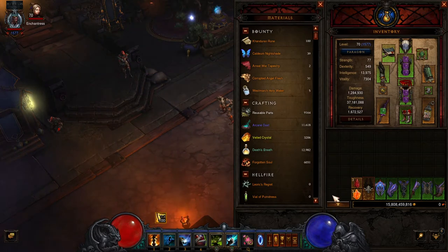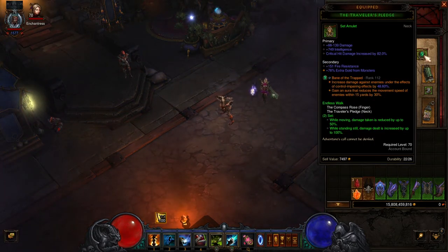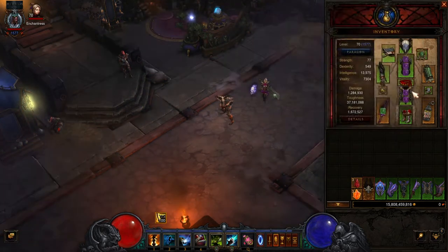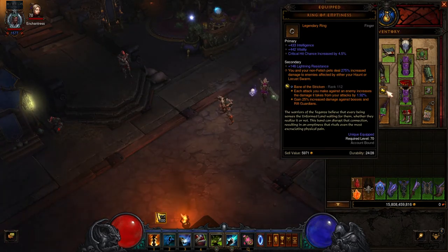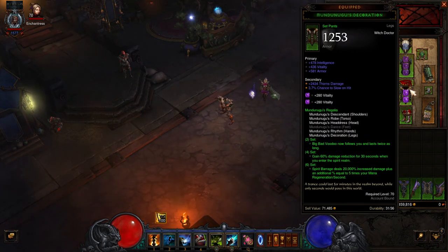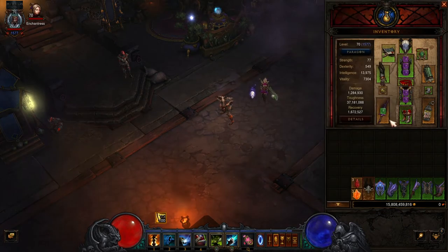For legendary gems, you'll want to go with Bane of the Trapped. This gem will make enemies take additional damage when they're under control-impairing effects, which you will passively activate by being close to monsters thanks to the gem's own aura, via procs from the Frostburn legendary power in Kanai's Cube, and via your Soul Harvest and Piranhas skills. Next, you'll want to have Gogok of Swiftness, which provides increased damage output, toughness, and cooldown reduction, and is easily maintained with periodic casts of Spirit Barrage. And for your third gem, you'll want Bane of the Stricken for increased damage output, particularly against Rift Guardians. For regular gems, you'll go with a Diamond in the helm for extra cooldown reduction, Amethyst in your torso and leg slots for increased toughness, and an Emerald socketed in your weapon for increased damage output.